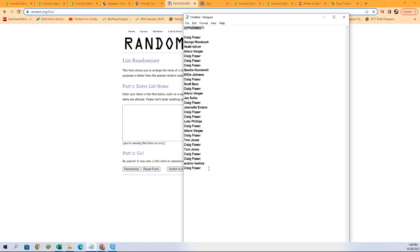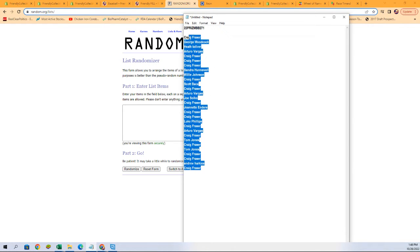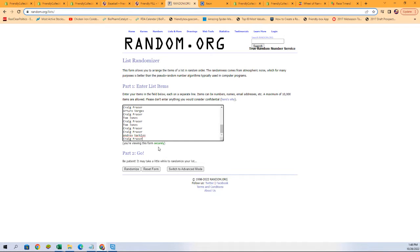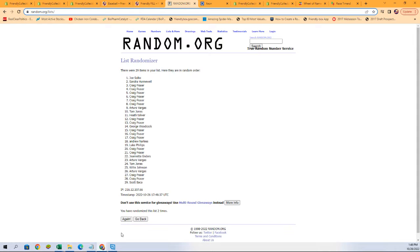Let's grab all these names right here, copy-paste, and again seven times. Here we go — let's take that extra space out. Good luck all! There's one, two, three, four, five, six, and lucky number seven. This is it.